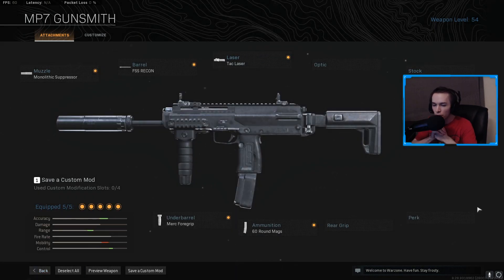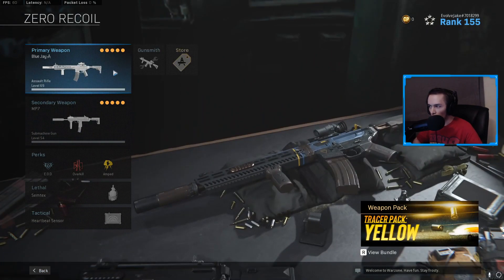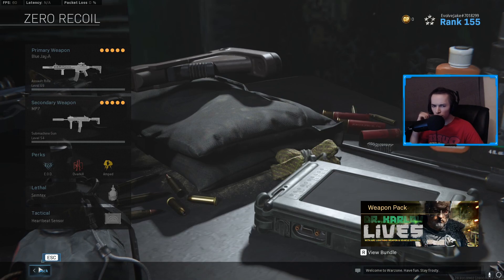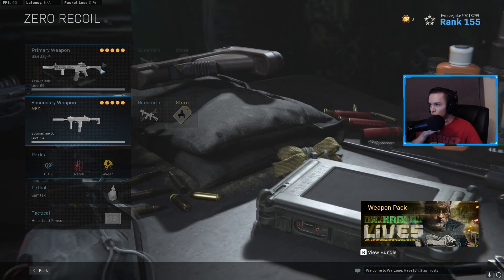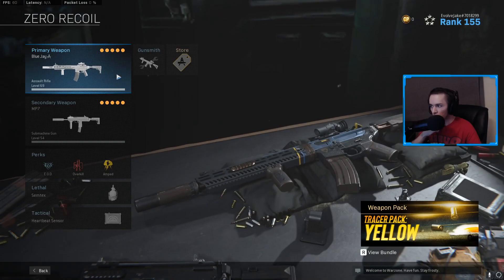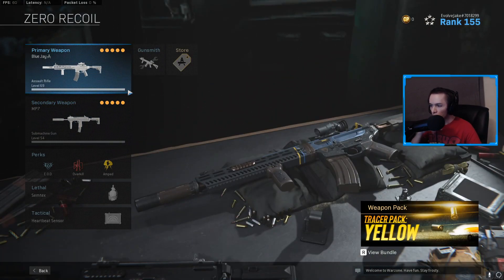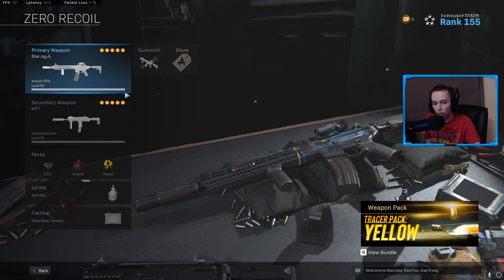Had a lot of fun playing with this loadout — it's surprisingly good. It's really easy to use, and one of the nice benefits of having basically no recoil is that both of these guns are primed candidates for stopping power, which is actually somewhat prevalent in Warzone and can get you a lot of kills in situations where you might not have gotten the kill otherwise. I've noticed myself dying to stopping power a lot recently, and it's actually really annoying. So both of these guns can take advantage of stopping power quite well. Both of them are incredibly low recoil — this is a really fun loadout to just run around and be brainless because you really don't have to think about controlling recoil at all.